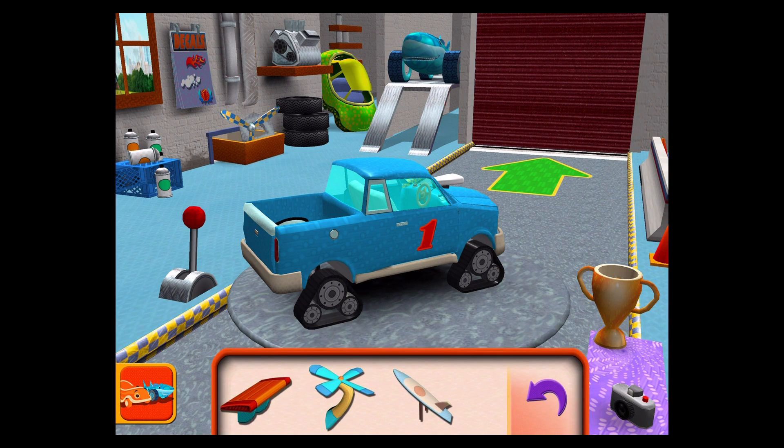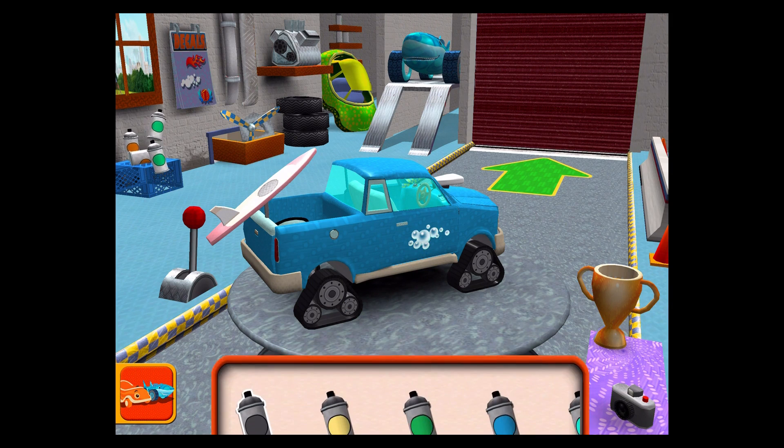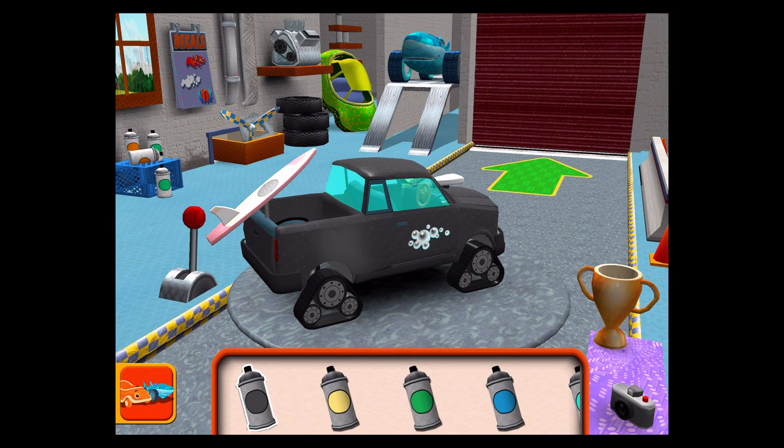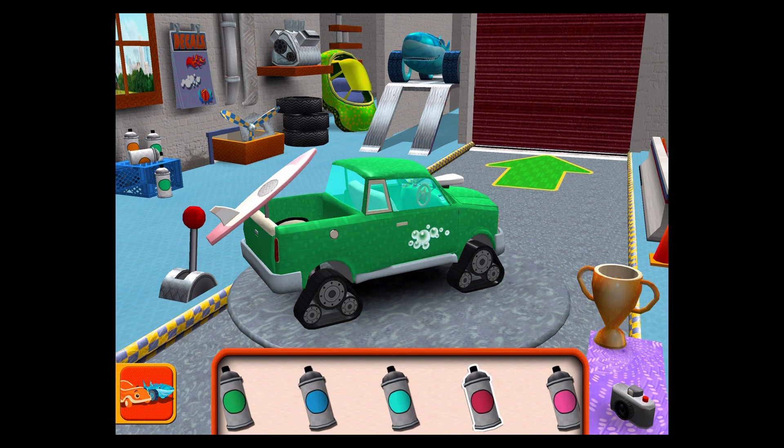Extra parts! Drag an extra part to your car. Decals. Amazing decal! Paint! Choose a color, then tap the color part you'd like to paint. If you want to go right to the track, tap here.